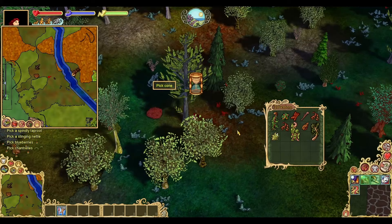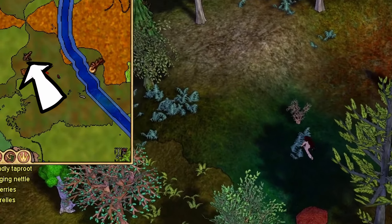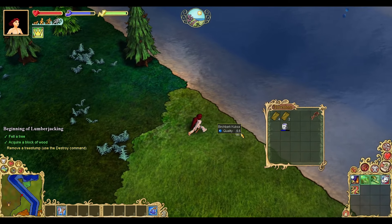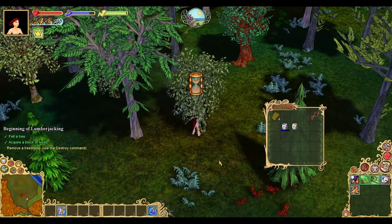Forageable items like taproot and nettle spawn randomly as you explore, and the easiest way to find them is to keep an eye on your map. If you're having a hard time finding them, or if it's winter, an alternative method to get string is to craft it from water and toughbark, a variety of bark harvested from certain trees.